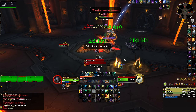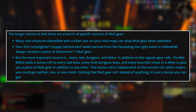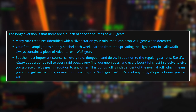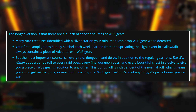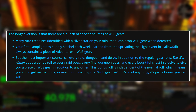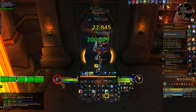As mentioned, the most important source of this gear is every raid, dungeon, and Delve. The War Within adds a bonus roll to every raid boss, every final dungeon boss, and every bountiful chest in a Delve, giving you a piece of Warbound gear in addition to any other drops. This bonus roll is independent of the normal roll, which means you could get either one or both. Getting this Warbound gear isn't instead of anything — it's just a bonus.